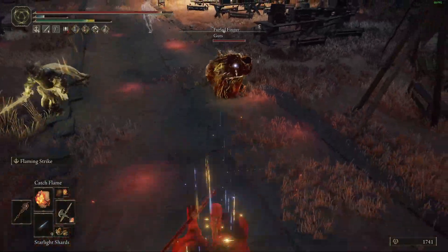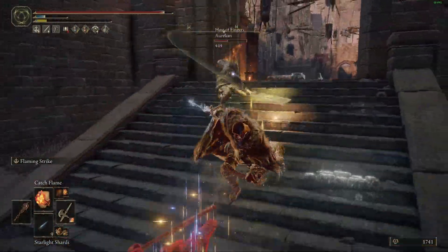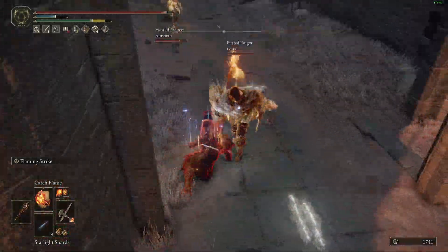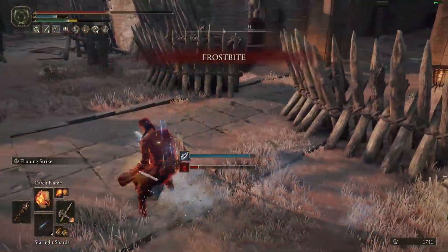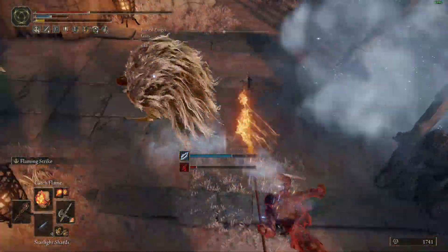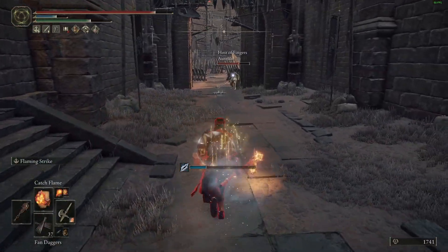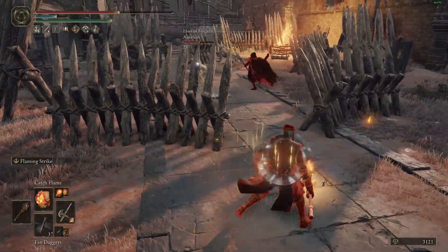Guts gave up on his gutsing, did he? Sad — he thinks he can get me with the dagger. Oh, we're here, are we? I got a headshot on the host. What are we doing then, hostie? Oh, you've got another problem to worry about now. I'm not going easy on you either.